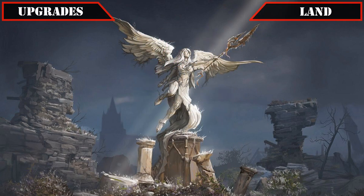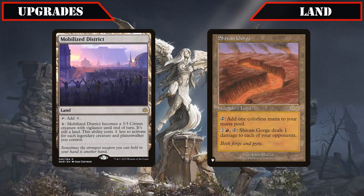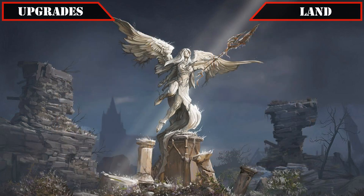And finally, reaching our new land upgrades, we'll be swapping out the mediocre legend payoff Mobilized District and the random Burnland Shivan Gorge for the Reveal Lands Shineshadow Snarl and Furycalm Snarl, both of which provide good fixing that has a decent chance of coming into play untapped. So now that we've covered all 33 cards we've upgraded from the core build, let's take a look at the breakdown for this precon upgrade.